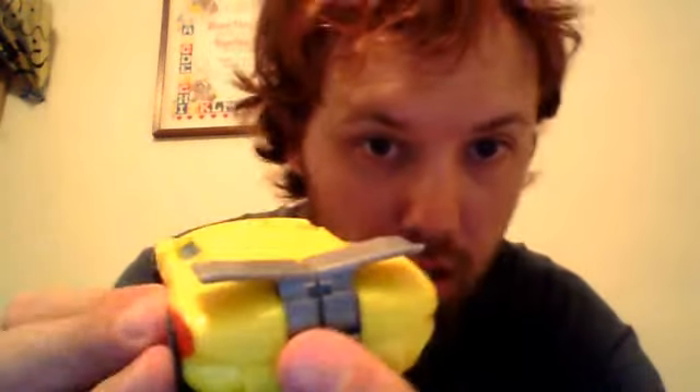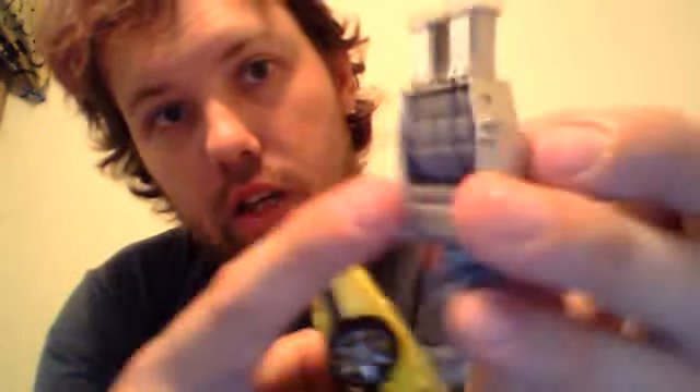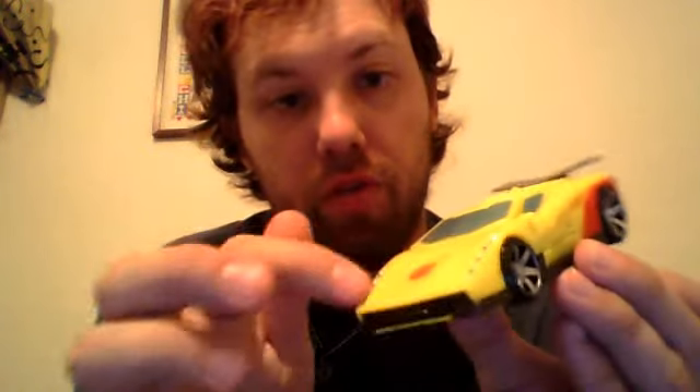Just go ahead and take this off. This is just pegged on by that little slot and these two little nubs right here, which are connected by this peg and those little notches right there. Now it's pretty much the same vehicle — just painted yellow, some red, some silver highlighting, and a grey spoiler.